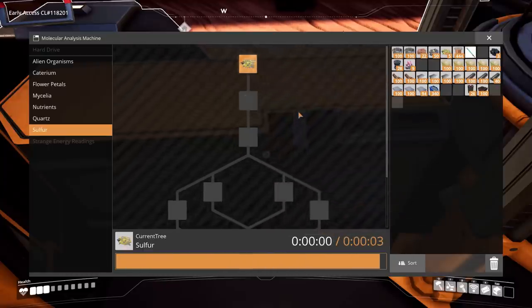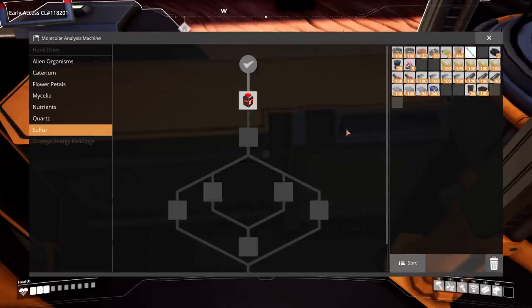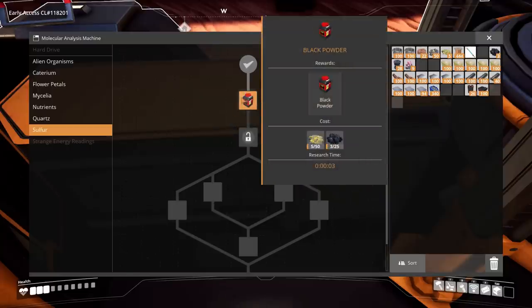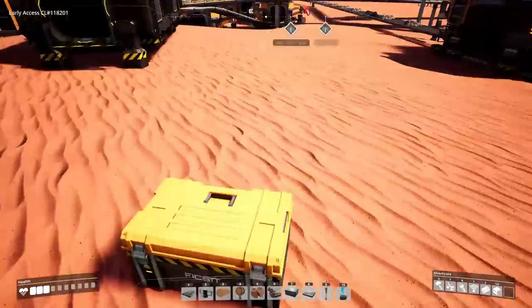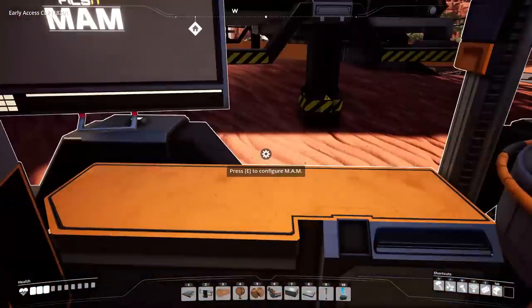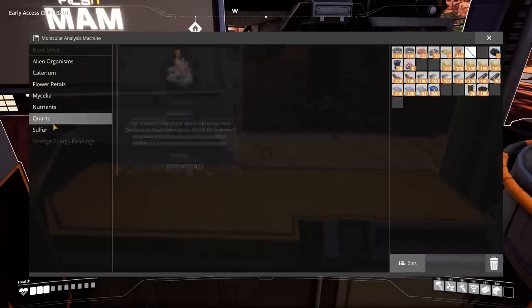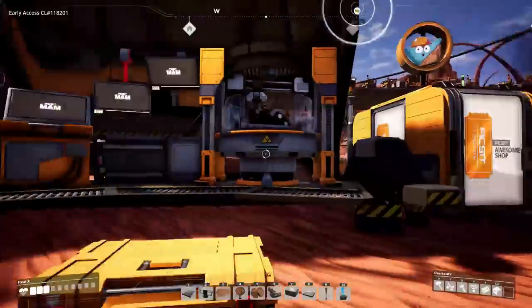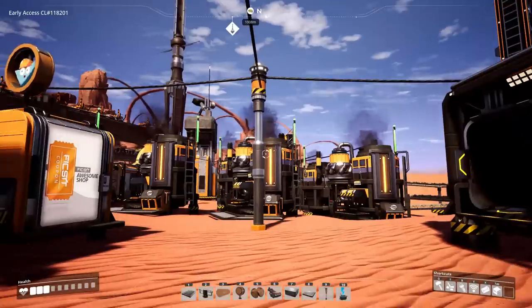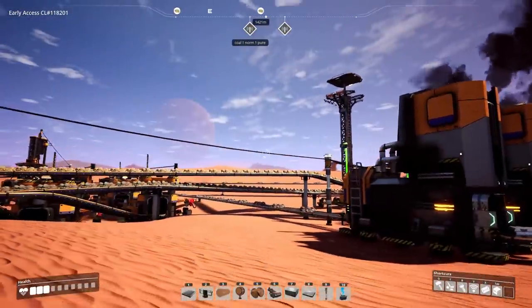We did caterium — I need to make ingots for the rest of that tree. Let's look at sulfur; I've only got 15 and only found one of those. Black powder unlocks with coal and sulfur — I need 25 and 50. Is there sulfur nearby? There is — one kilometer in that direction, 1,400 meters that direction.